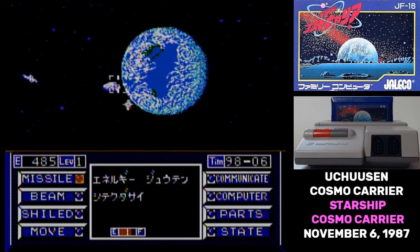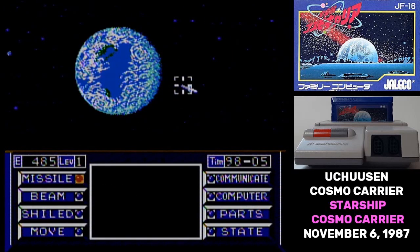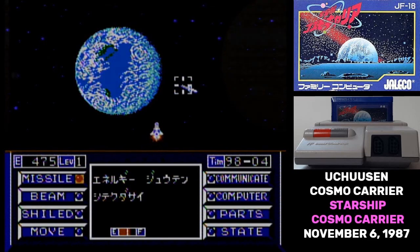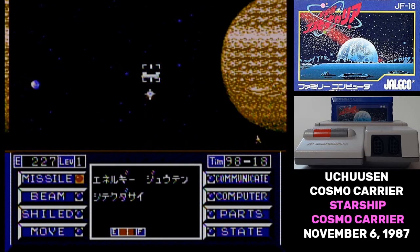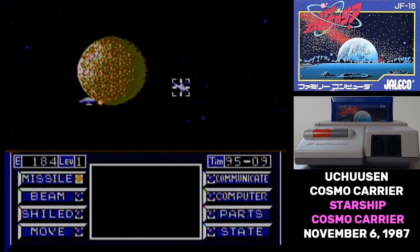When you fire a missile, you have to choose how much energy to put into it. At level 1, it maxes out at 16 points, and you do roughly 1 point of damage for every point of energy you put in the missile. At higher levels, you can put more energy in the missile. You can attack just about anything, but that's a bad idea because a lot of the friendly ships have information that you need.